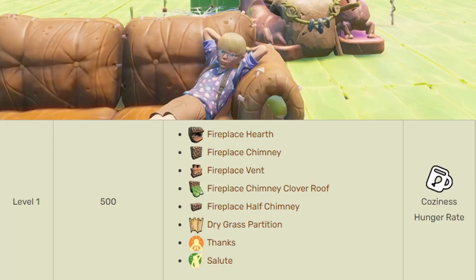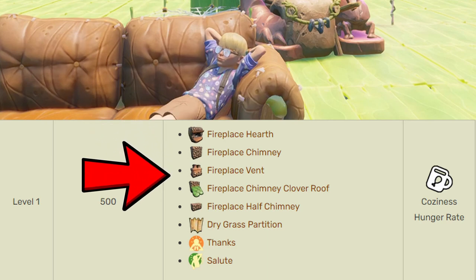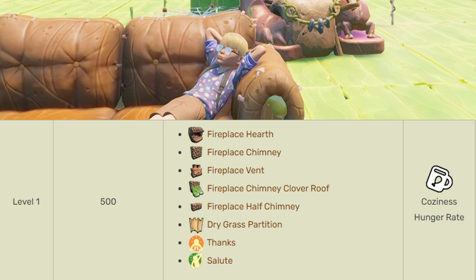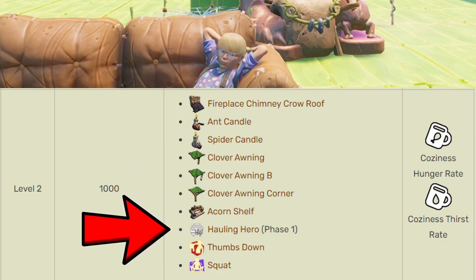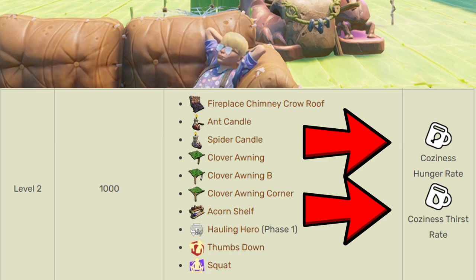Level one of coziness starts at 500 comfy points and unlocks mainly the fireplace and fireplace parts, plus coziness hunger rate reduction — a 50% reduction to your hunger rate while in your coziness range. Level two at 1,000 points unlocks a few extra pieces, plus Hauling Hero one, which gives you 5 extra carry capacity — going from 5 to 10 with that mutation — and also 50% cozy hunger and thirst rate reduction while in your base.